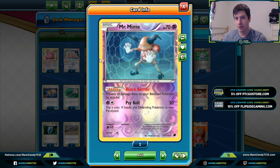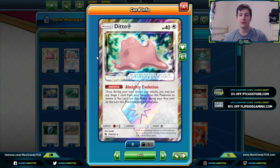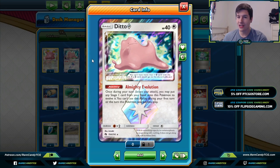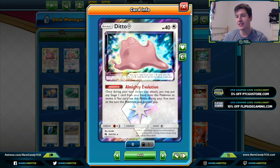We have one copy of Ditto Prism Star, which is really fantastic because we can evolve into Alolan Exeggutor without actually having to go through Exeggcute. Remember, every time we evolve through Exeggcute that's effectively 60 less damage we're going to have to play with, so Ditto Prism Star is immensely important in this deck.